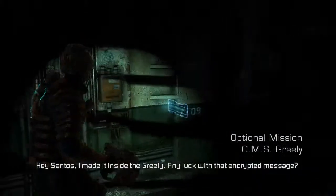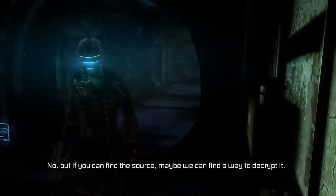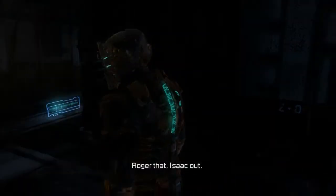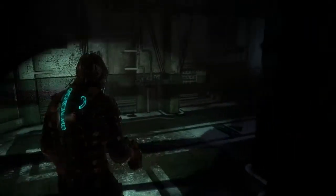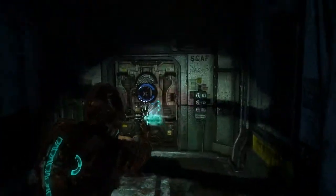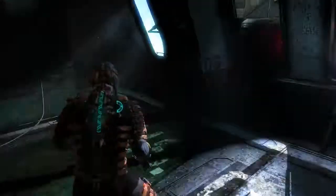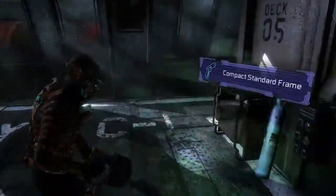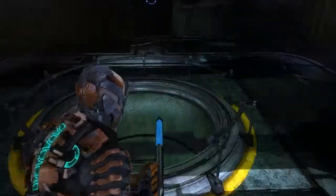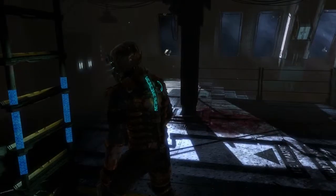I made it inside the Greeley. Any luck with that encrypted message, Santos? No, but if you can find the source, maybe we can find a way to decrypt it. Roger that. Isaac out. My frame rate might just drop but it's fine now. I do like how in this suit, Isaac gets the best lighting from his helmet — I think this suit just emits the most light to the area. So this is going to be a bit more scavenging — I'm going to be looking for resources to sell, of which I can upgrade my suit. I think I know why I have so much tungsten: I sold off all those heavy frames, the Tesla core, and all that stuff.